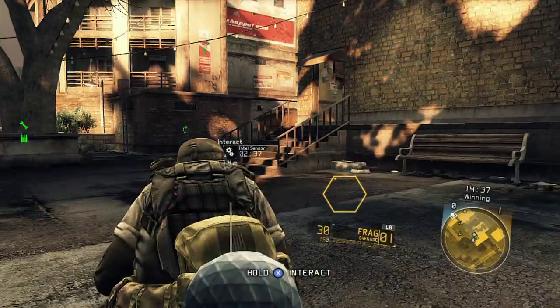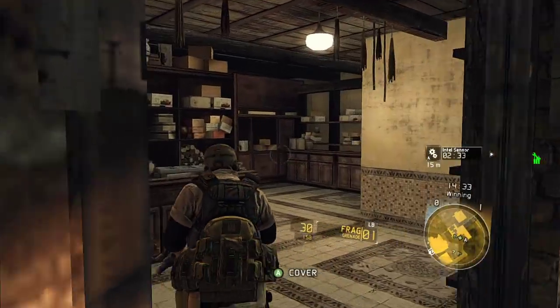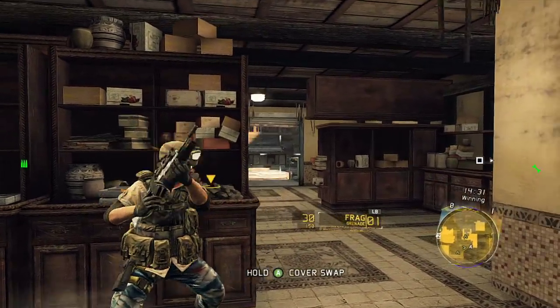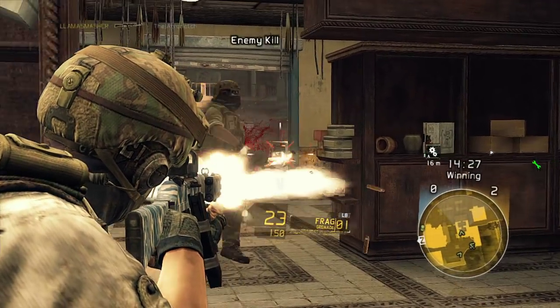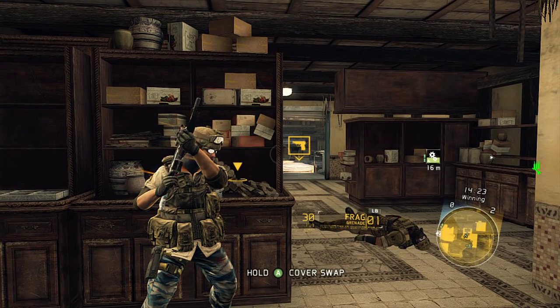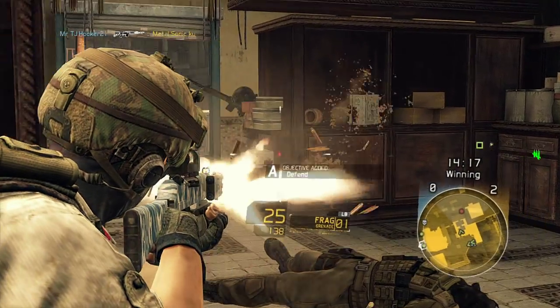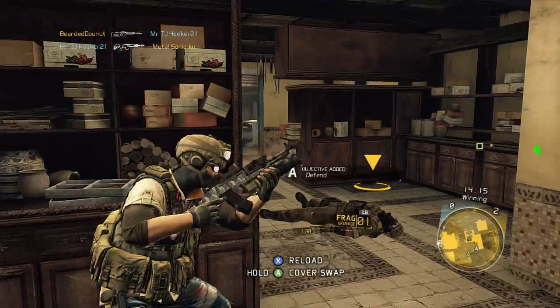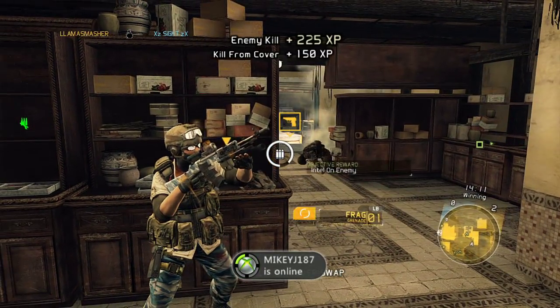First and foremost — and I know this is weird — with the assault class, don't take objectives. I mean if you're the only one there, take it, but if you've got engineers and snipers, come behind you, set up, be smart. Do not take objectives, and I'll tell you why: you need to take up position to protect your teammates. You are the best equipped person in the game to take on several charging enemies at once. The sniper or the engineer should be the ones doing the arming if they're playing correctly.